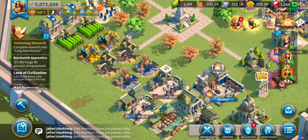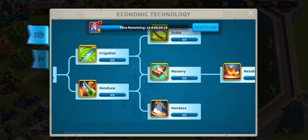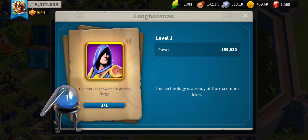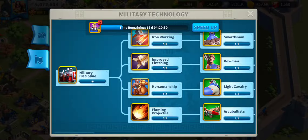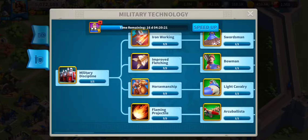So I'm also currently training a bunch of troops. I recently maxed a new tier 2 type. So basically, if you don't understand, because obviously if you've never played this game you would notice - this is the academy, and there are two different types of technology: economic and military.